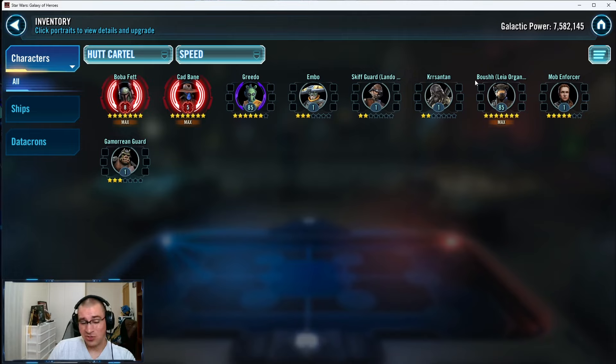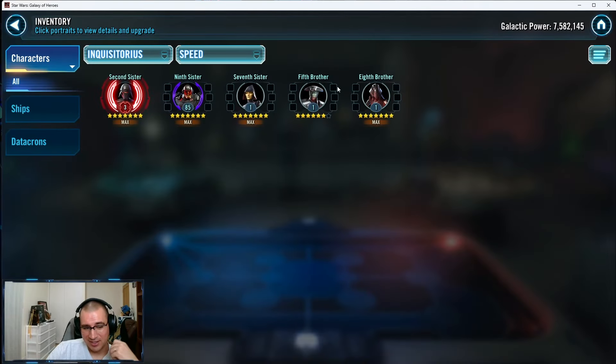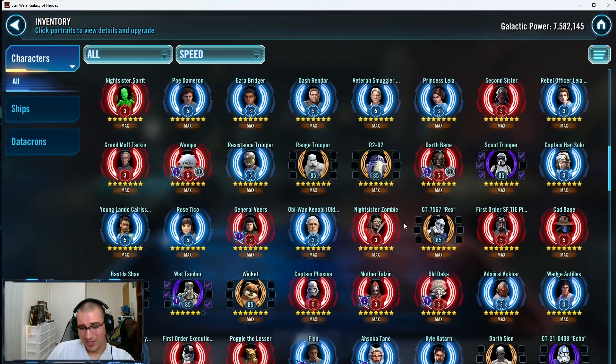Go from JML into Jabba and into the Profanity — or if another GL-level ship gets released, fit that into your farming pathway. If not, farming pathway would be JML into Jabba into the Profanity. That gives you two GL ships and the Smuggler's Run too. Don't prioritize Inquisitors until you have those four GLs and two GL ships.